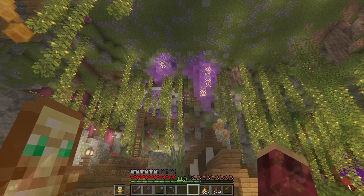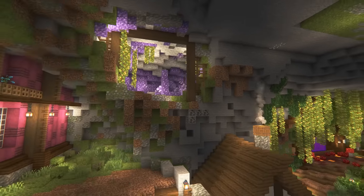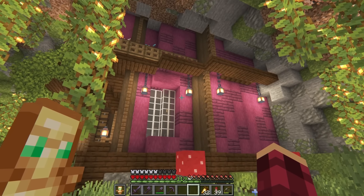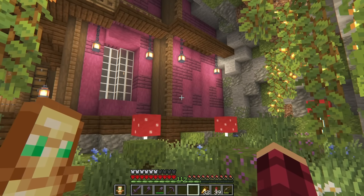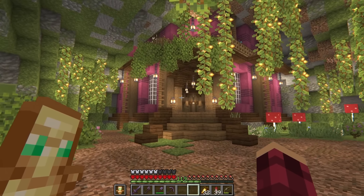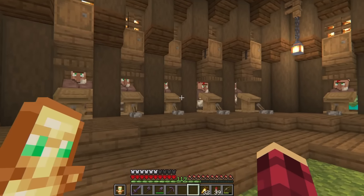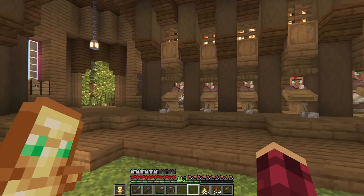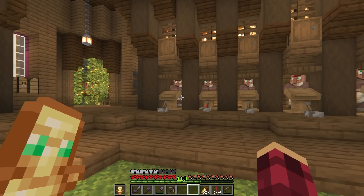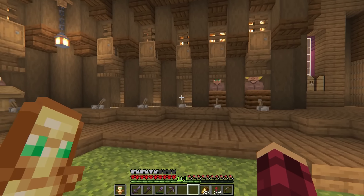Heading further up here, we come to the nether portal. I do love this design — I think it fits in so cool with the environment. I added this big mushroom up here to add a bit of colour. And if we come over and look through the portal, you can see it kind of looks like we can see the nether on the other side, which is a cool build to make it look like that. On the outside, we've got the tree roots coming across and a few bits of nether wall for detail.